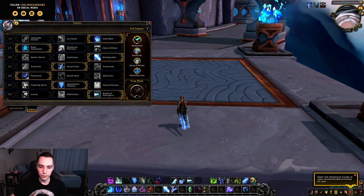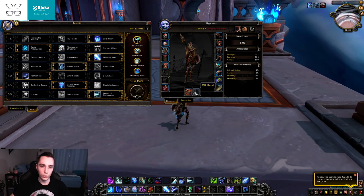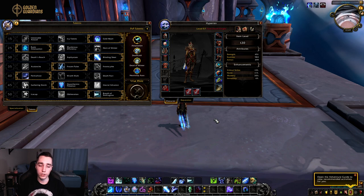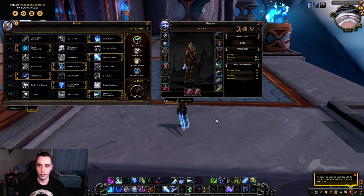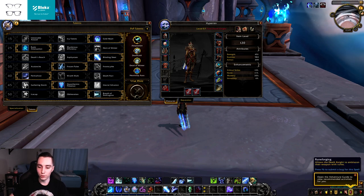The big thing that most people will bring up is that you're able to have a two-handed weapon — so you can choose dual wield or a two-handed weapon. This overall shouldn't change your playstyle. Most people think that with a two-handed weapon you'll do huge Obliterates, and with dual wield you'll do smaller hits — but it doesn't really change how you play the class. It mostly changes aesthetics, and also your rune forges.